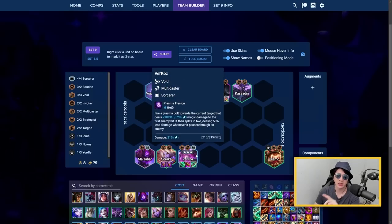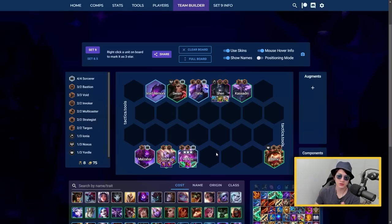Next is a Void comp with Velkoz as your main carry using four Sorcerers - not Multicaster, but Sorcerer - though you still have two Multicast. Zac will be your main tank, Soraka supports Velkoz, and you add Invoker with Shen and Targon with Taric. This comp is well-rounded: reroll at level 7, then push level 8 to add Cassadin or Velvet - Velvet might even be better than Cassadin if you can find her.